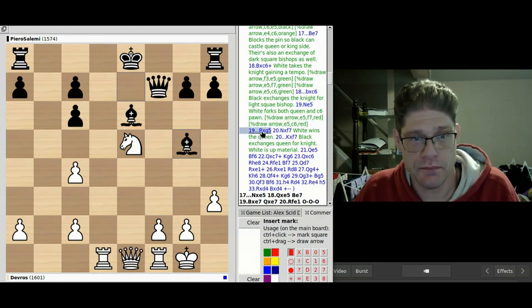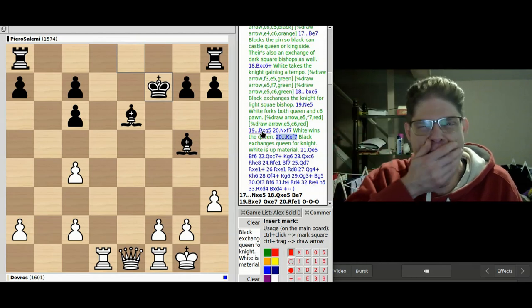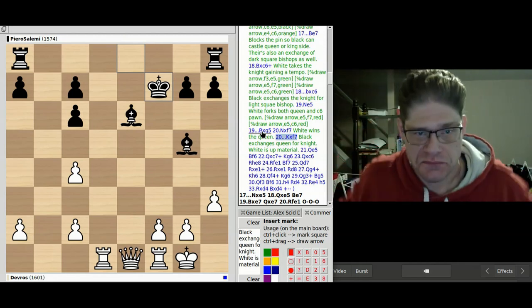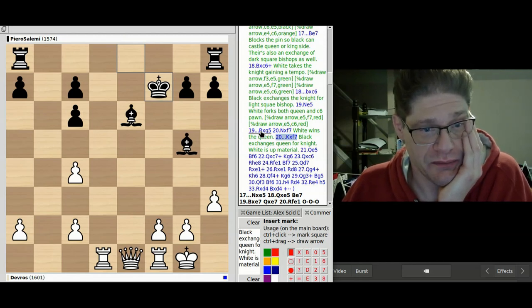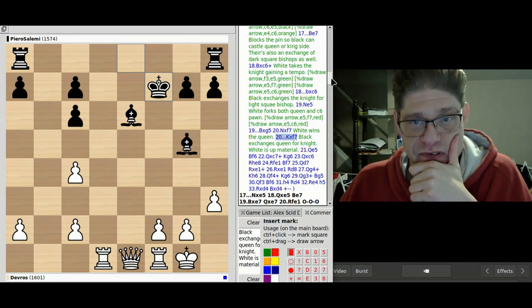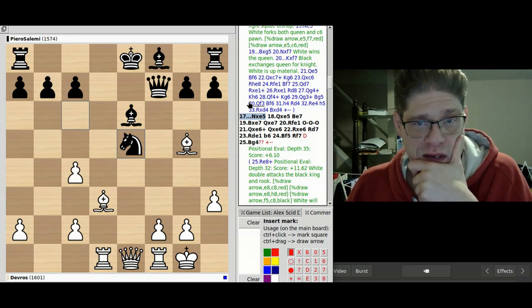The dark-square bishops might be exchanged, then go up and take the queen, and the king comes down to capture the knight that took the queen. I believe I'm in a better position — I have more space, more active pieces, and my opponent's king is in a dangerous position. The game continued.